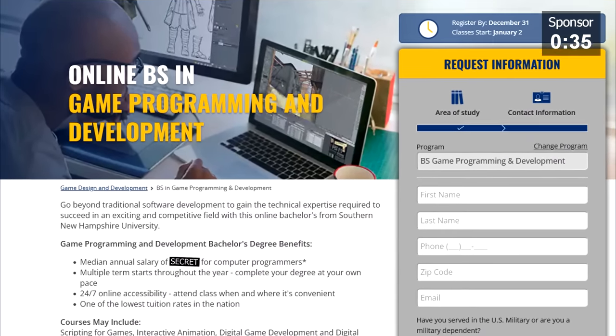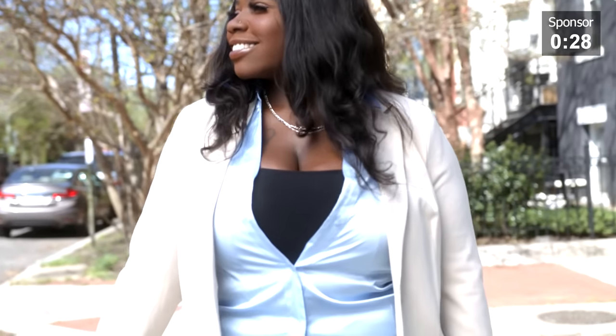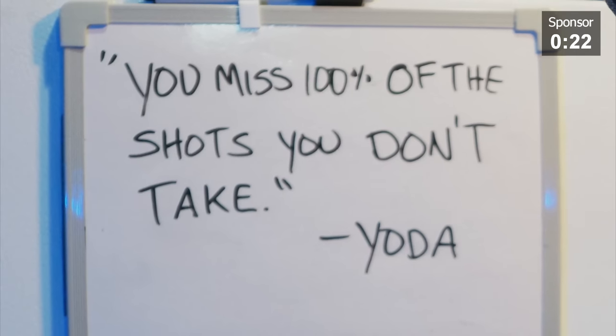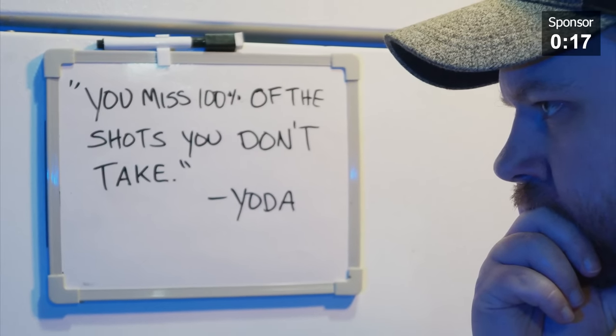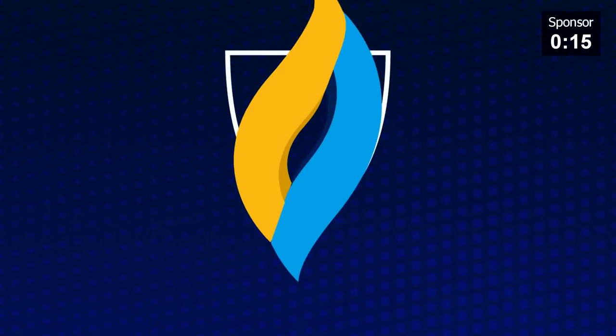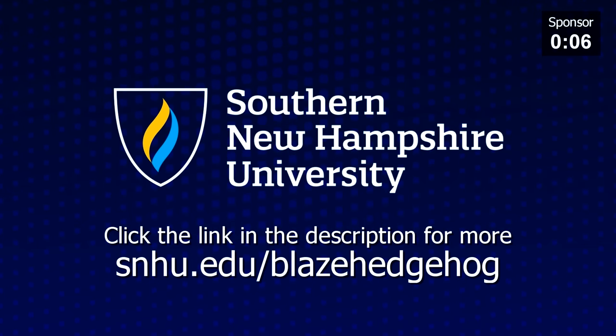While you're there, check out the average annual salary for a computer programmer — it's pretty impressive stuff. And colleges like this aren't just for teens and young adults; even somebody like me who's over 35 could sign up, especially with the online courses they offer. Somebody once said you miss 100% of the shots you don't take, so why not take the shot with SNHU? It won't cost you anything to sign up and learn more, but it could be the first step towards the career of your dreams. Click the link in the description and learn more today.